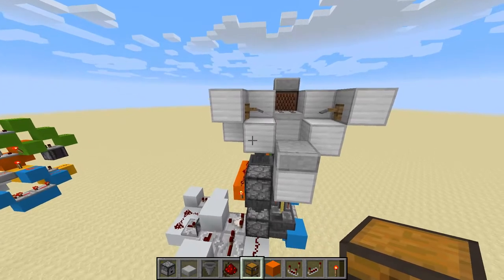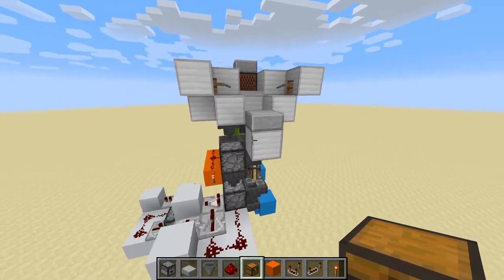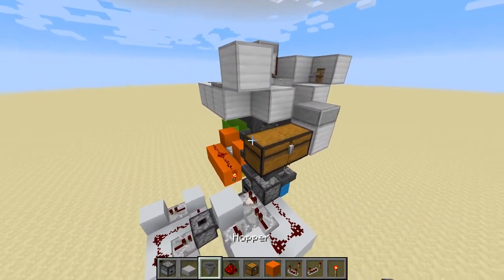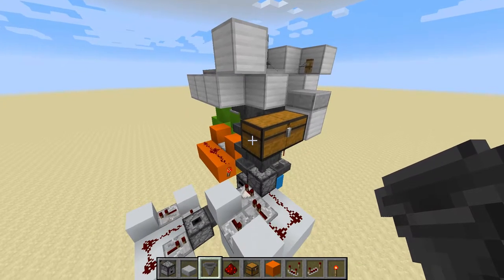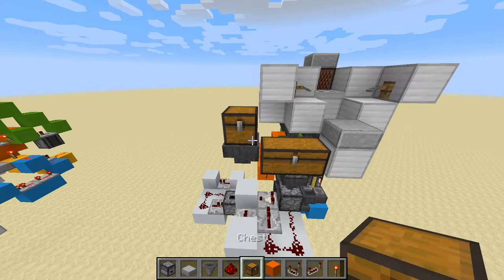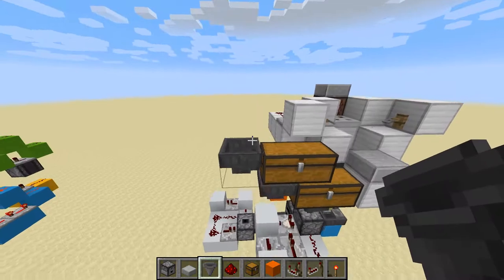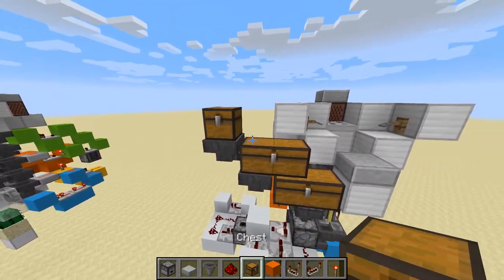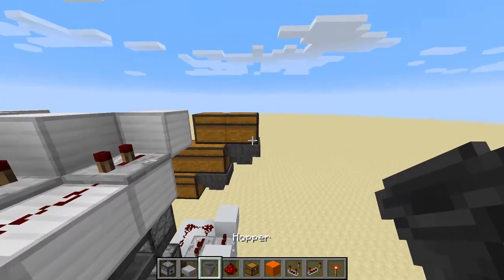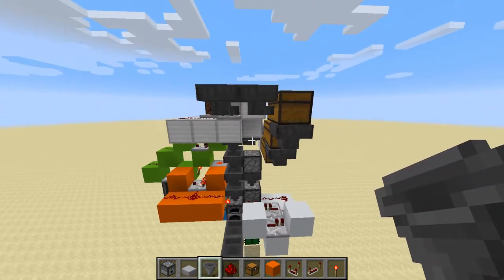Now we're going to build the storage for the items we want to keep. Come up to the top where your AFK Fisher is. Place a chest on the side of that block with another chest right beside it to make a double chest. Put a hopper leading into the side of that chest, then place a chest on top of the hopper and another one beside it to make a double. Do the same again: hopper into the side, chest, chest. Come around to the back of the top chest and right above where the hopper is, place two more hoppers leading into the chest.